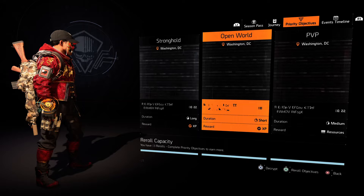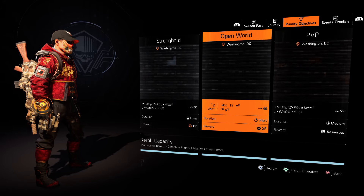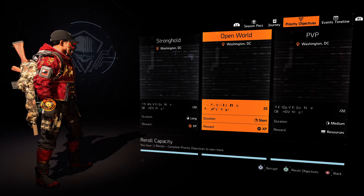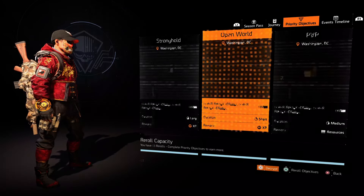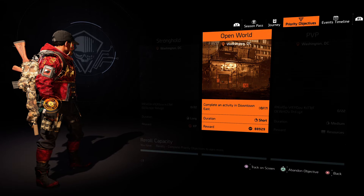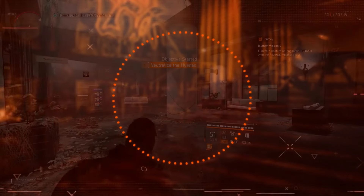Basically what they are is they are kind of like little mini goals that you can pick up that will reward you with different things. But they're not just like side missions that you always have access to — you actually have a choice. Every time you go to pick up a new priority objective, you have three different options.